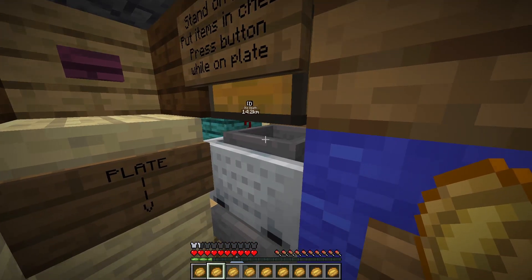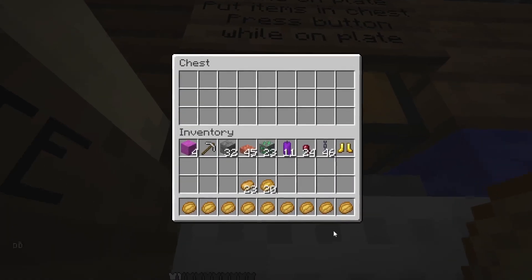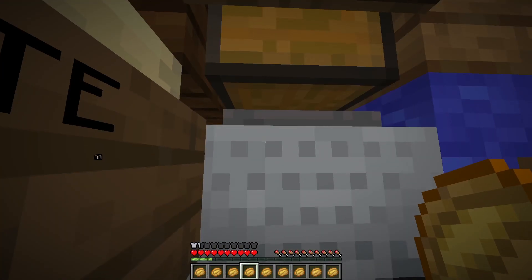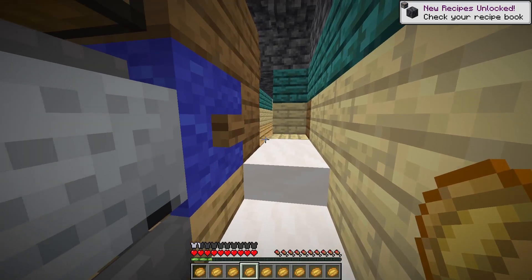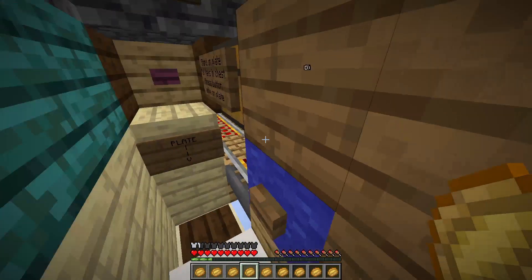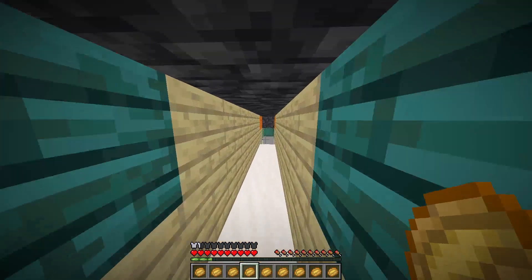Now the way you send items — all you have to do is stand on this pressure plate and just put your items in the chest. I want to send these golden boots to Mori, and as you can see they've gone straight into the cart. You don't need to open it, but you can if you really want to. Then I press this button and that sends it off — all done.